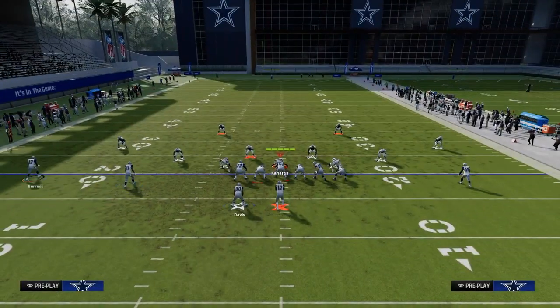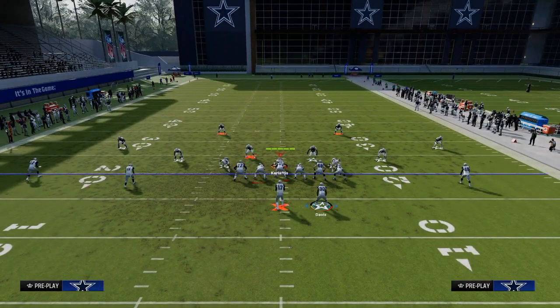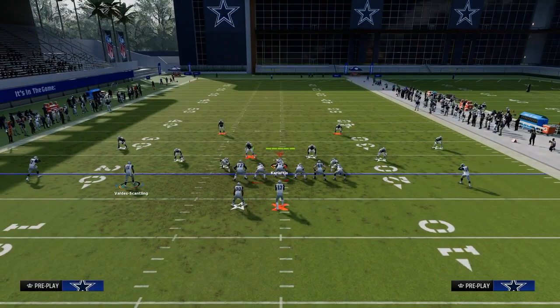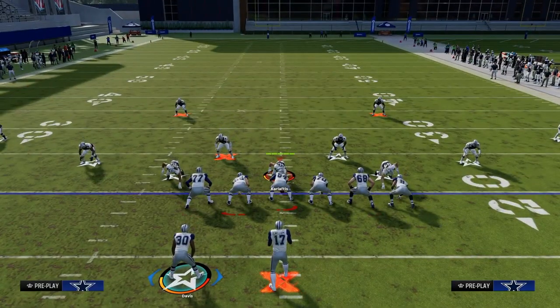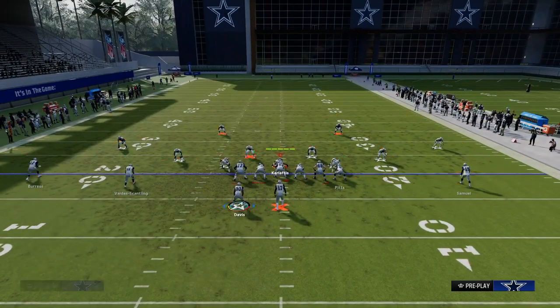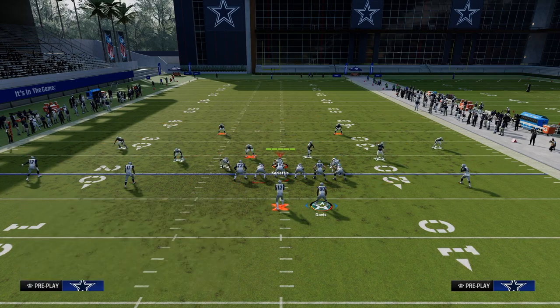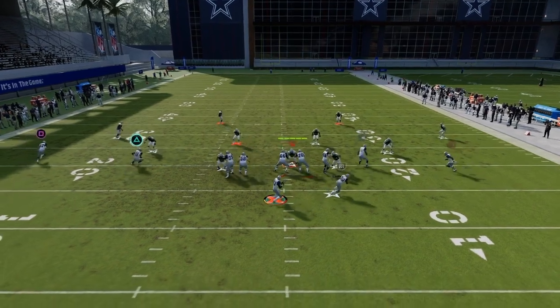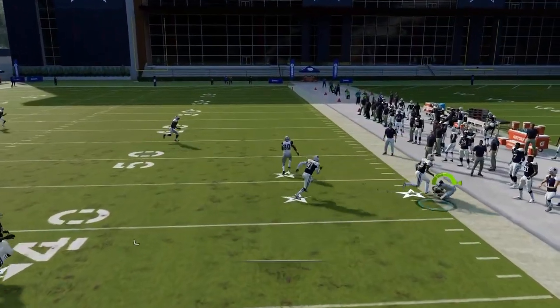Another thing I really like is floating the running back from one side to the other — it does some really cool things in terms of how it manipulates the defense. One of my favorite things to do on the right side is C route right, float and wheel the running back, tight end post, backside drag, and a clear out streak. That wheel route is going to clear out the third and the C route comes open.